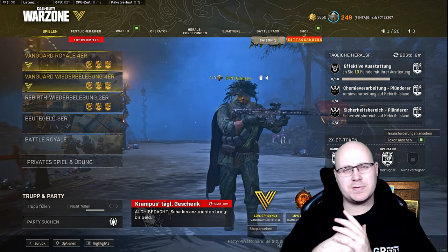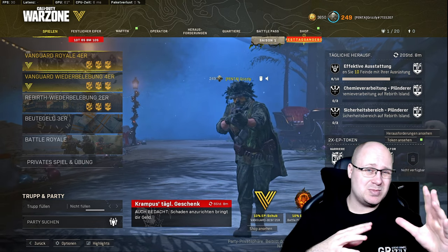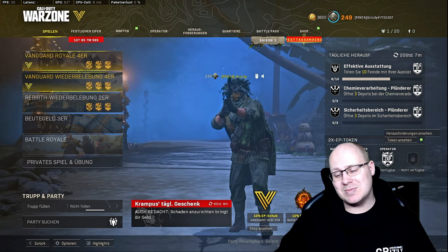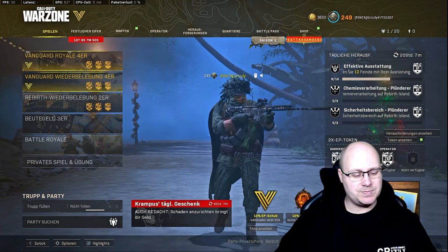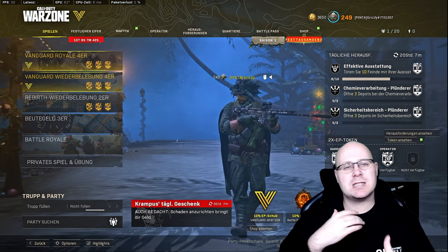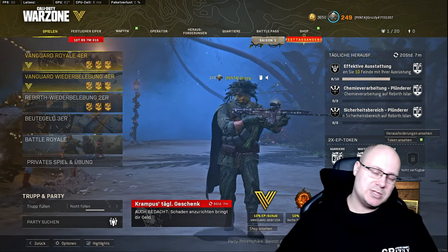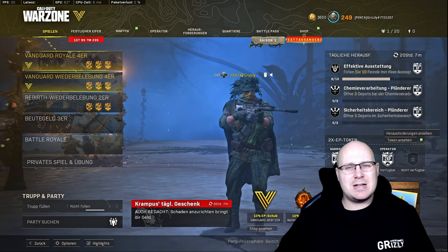Ich persönlich spiele sie nicht mehr so oft. Sie hat eine sehr langsame Feuerrate bei vergleichsweise einem geringen Magazin. Trotzdem tausendmal besser als das MG42. Wenn ihr bedenkt, dass ihr dort zwar eine hohe Feuerrate mit einem großen Magazin habt, was kaum Recoil hat, braucht ihr allerdings auch das große Magazin von 100 Schuss, um zwei Gegner niederzustrecken. Wenn ihr Glück habt, schafft ihr drei. Die Schadenswerte der MG42 sind halt viel geringer als die von der Brennen. Die Brennen dagegen hat 35–40 Schuss, und ihr schafft in diesem Magazin ebenfalls zwei bis drei Gegner ohne Probleme. Jedoch ist die Feuerrate etwas geringer, dafür die Schadenswerte höher.